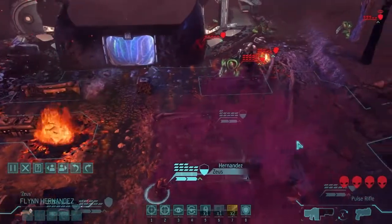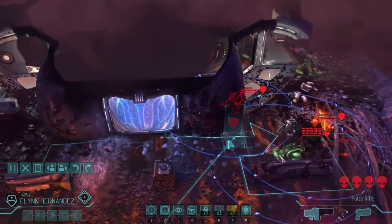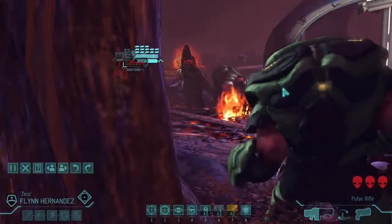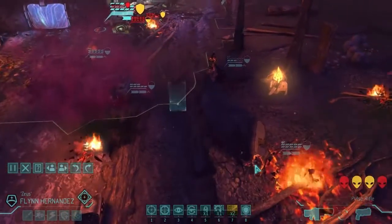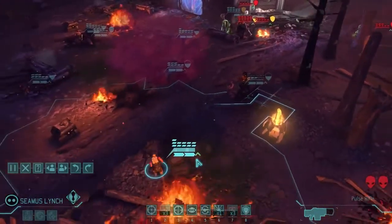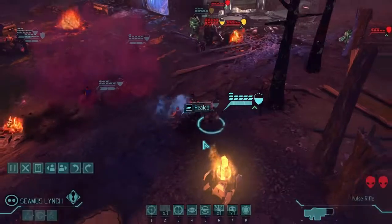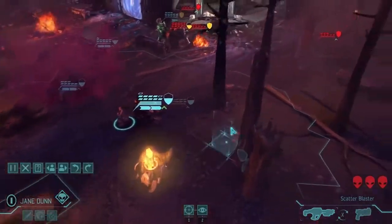Hernandez needs to move to burn that overwatch. I'll run him over here — might try to capture with him. We need to do a lot of damage for this to not be a bad idea. There we go — Lightning Reflexes guarantees the overwatch shot misses. Excellent, now he's in a close position to harass these guys. Lynch heals that wound — we're high enough health now that we can survive another 8 damage hit. Run and gun, Hernandez — please don't discover anything new.